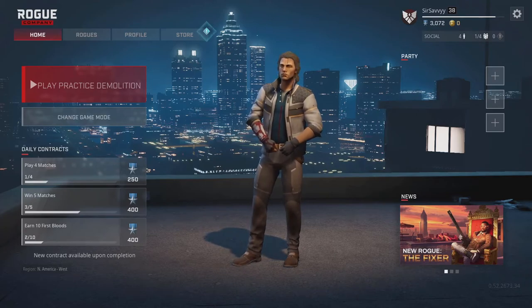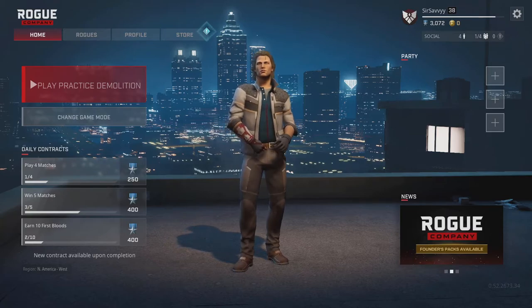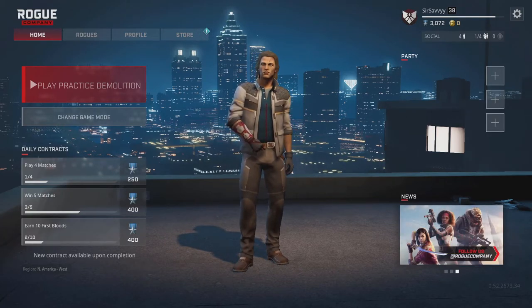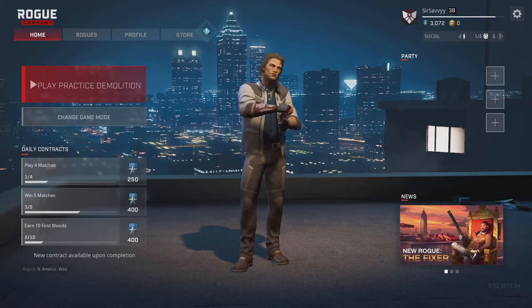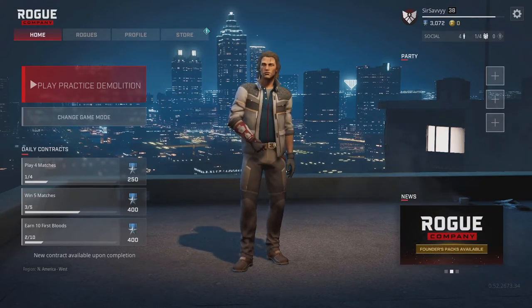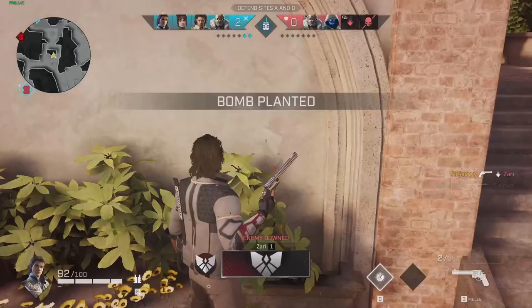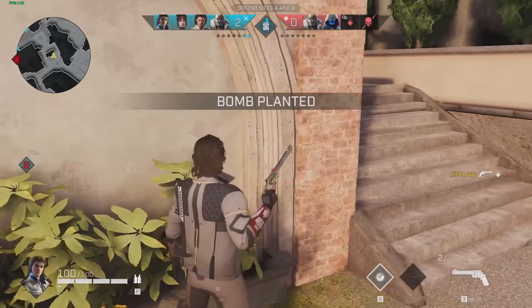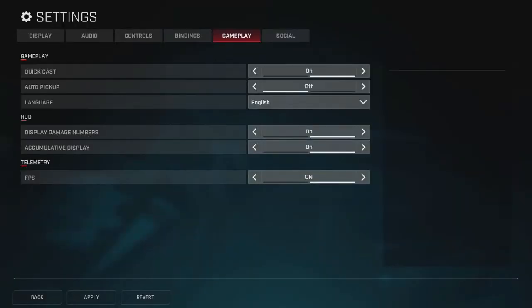As far as the repair armor goes, you purchase it in the buy round and you have to lose all your armor. Once you've lost all your armor, you'll see off to the right of your health bar it will give you the option to hit your interact button — mine's F. In this clip you'll see me hit F and go from 100 health, zero armor to 100 health and 25 armor. As you can see, I now have the ability to press F and it's going to repair my armor in three seconds.